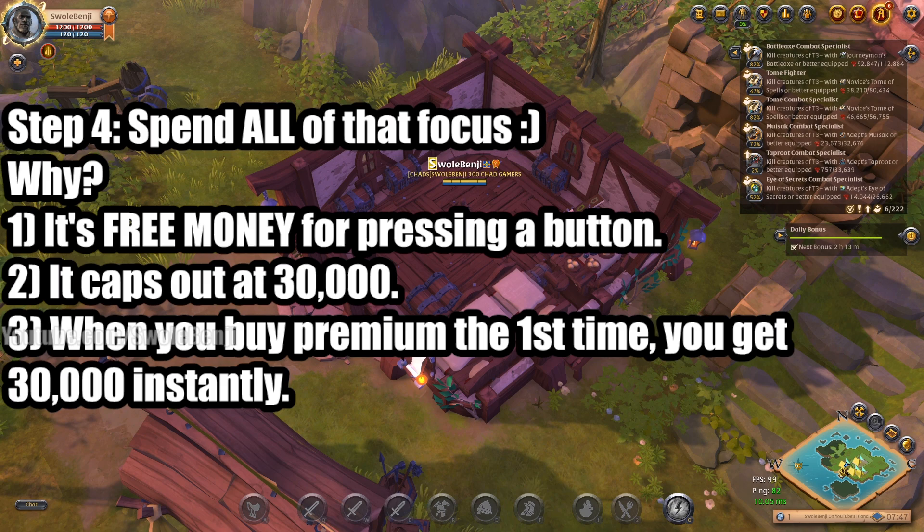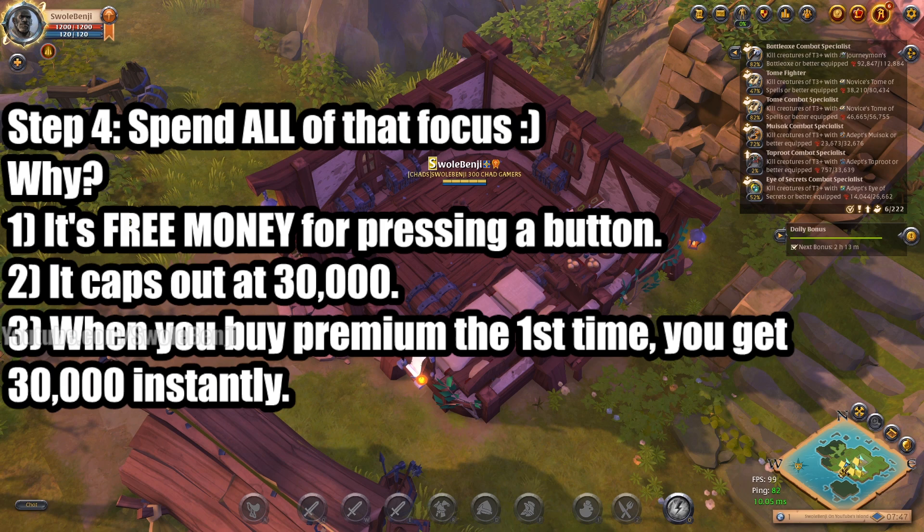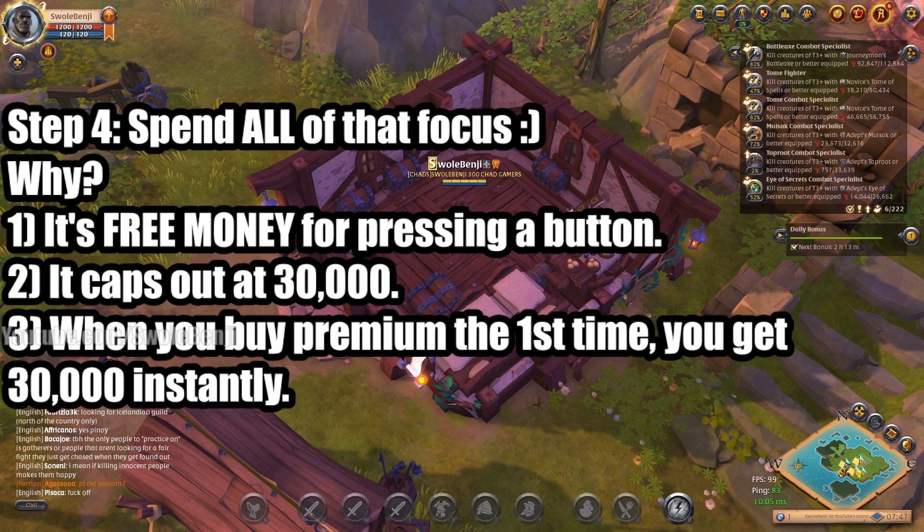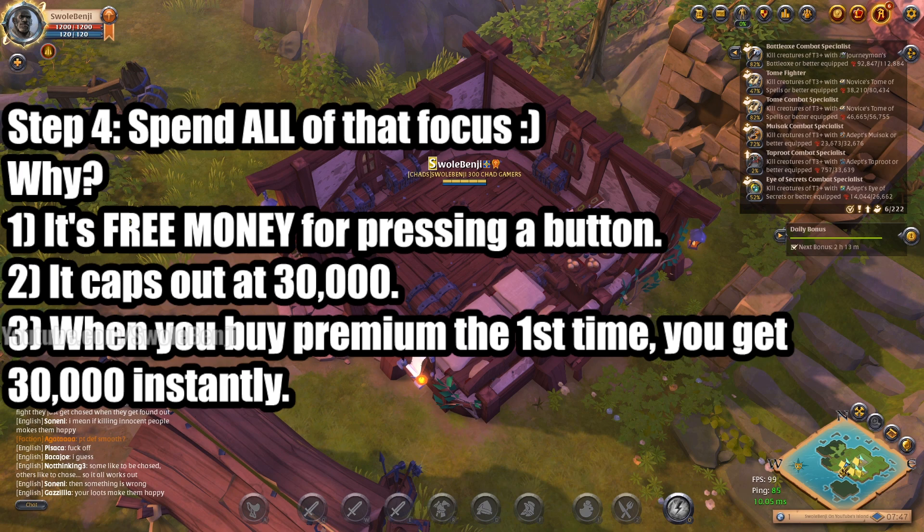The next step: after three days, each character will have 30,000 focus and you're going to spend all of it, because it's free money just for pressing the craft button — even without any crafting specialty. Many players consistently make new characters, run them through the tutorial, let them incubate for three days to get 30,000 focus, and use that focus for basically free income generation. It's an insane amount of silver and there's no reason not to do it continuously.